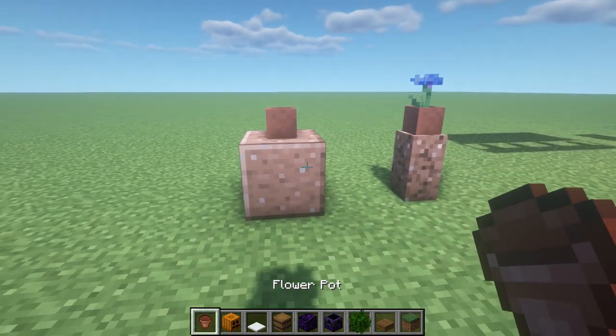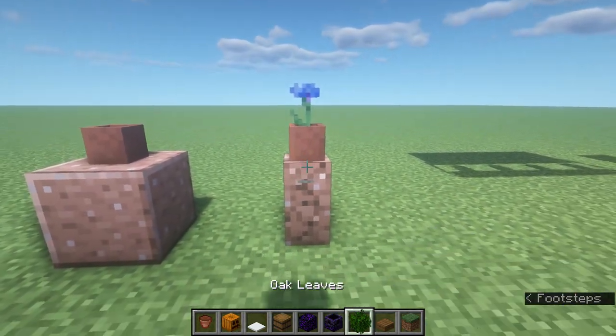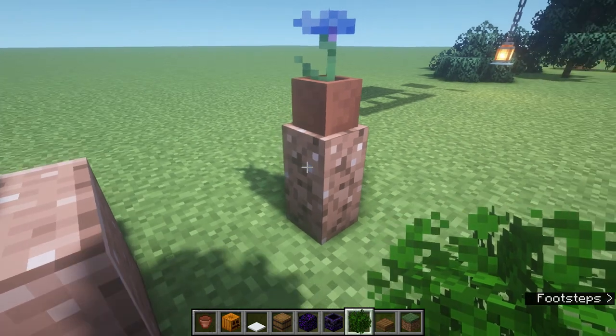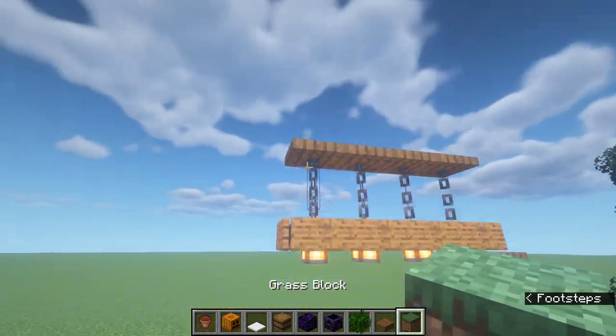Next is a simple little vase design — maybe for desert areas. Use a polished granite block with a pot on top and it kind of looks like a vase. Then you can add a flower design inside. You could make it a tall vase with a flower in it — really up to you what you do with that.